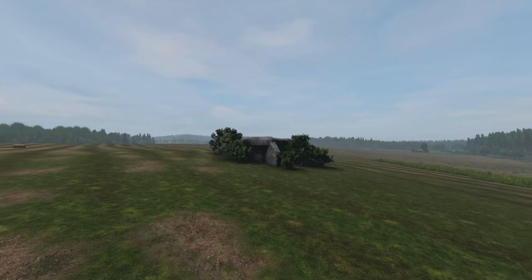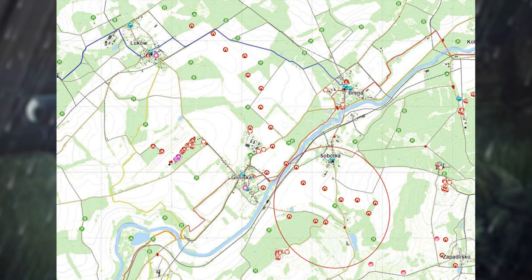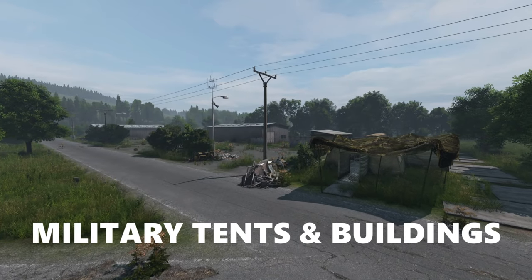There are two locations where there's a bunch of these bunkers all aligned — there are 13 bunkers between Lukau and Gliniska, and 10 bunkers between Sopotka and Copa prison.